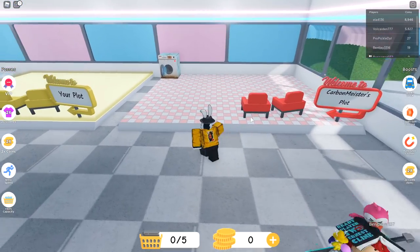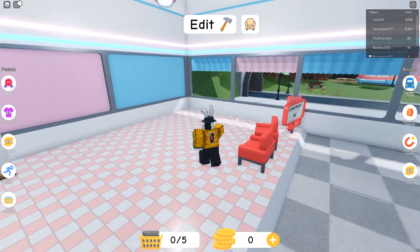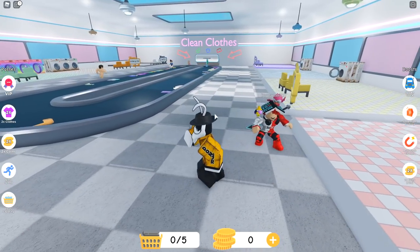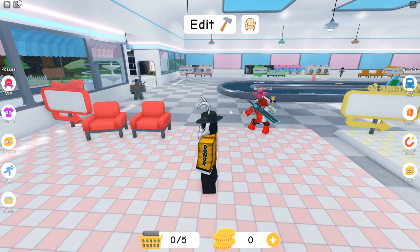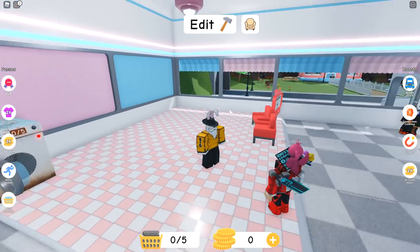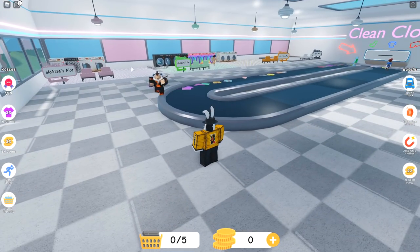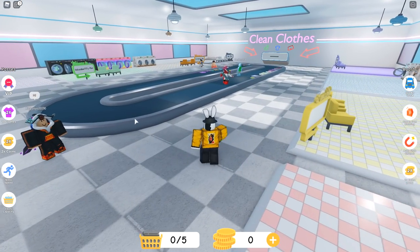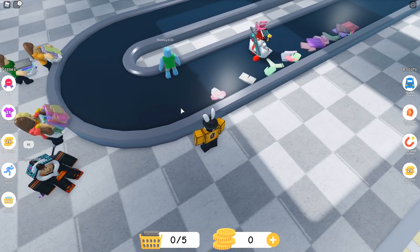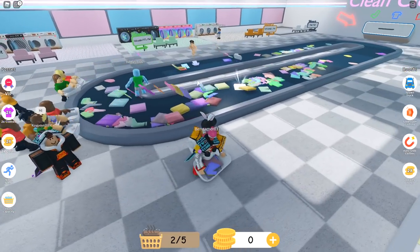I'm gonna go ahead and claim this red plot right here because your boy likes the color red. Right off the start I'm getting really strong vibes of the same thing that we've been playing with all the other games like My Supermarket and My Restaurant, except that this one is My Laundromat. It's not as complex — very simplistic. It seems like everybody has their own plot inside of one building, and there's a conveyor belt in the middle that keeps all of the dirty clothes. Do I just click on it? NPCs come in and just start dumping.